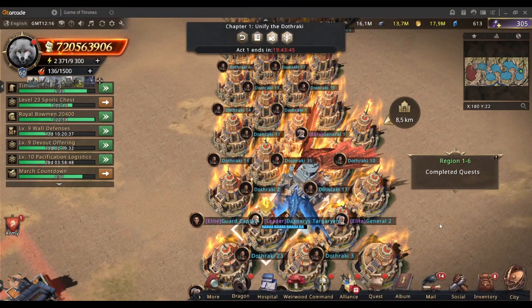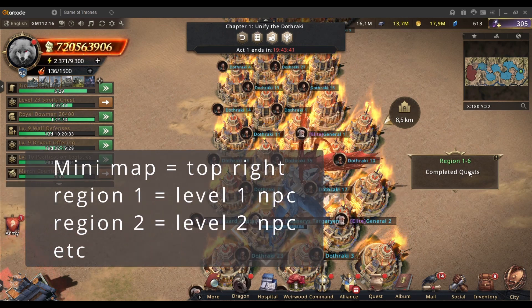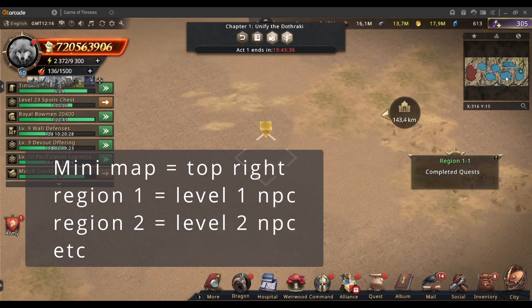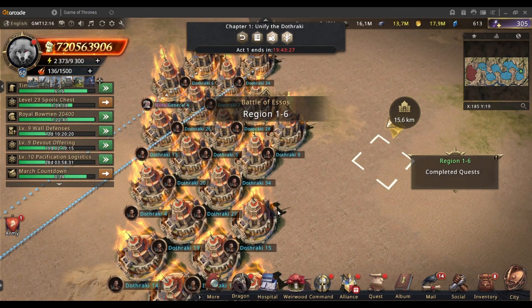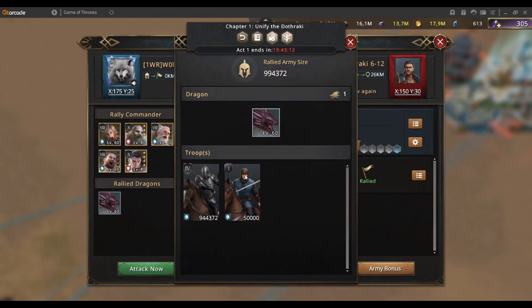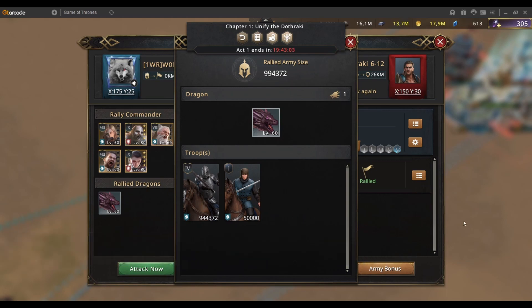We've already completed Chapter 1 — you can see we've completed all of the quests. We started off in Region 1, then 2, 3, 4, and 5. In my setup I've got the 50,000 T1 as my meat shield in order to protect my troops. It seems like 50,000 is a pretty good way to go.